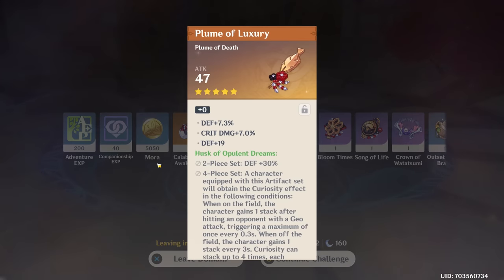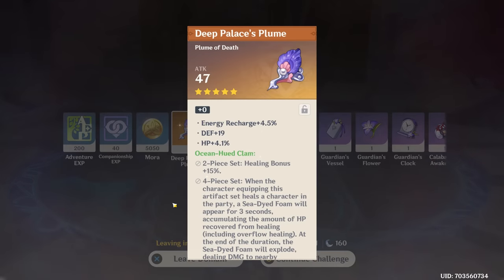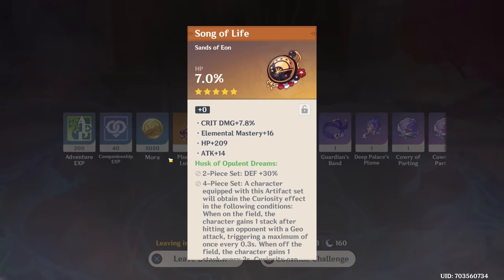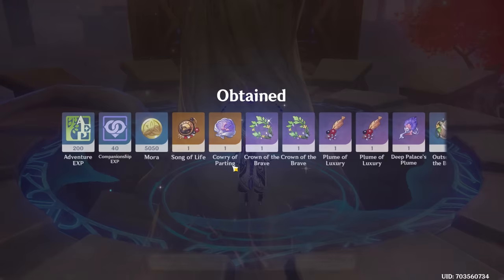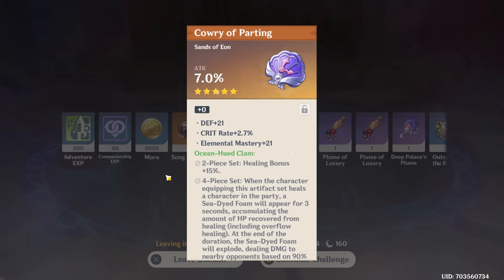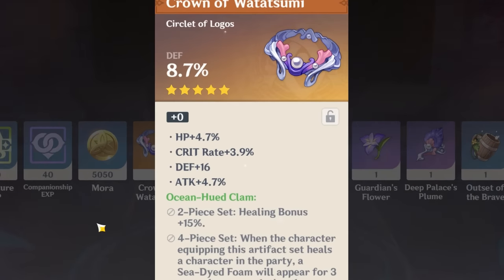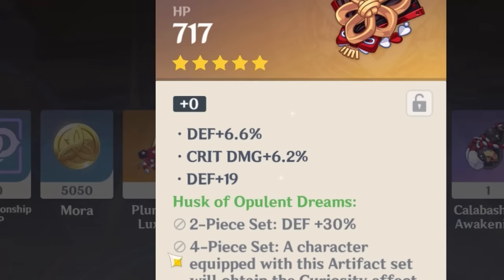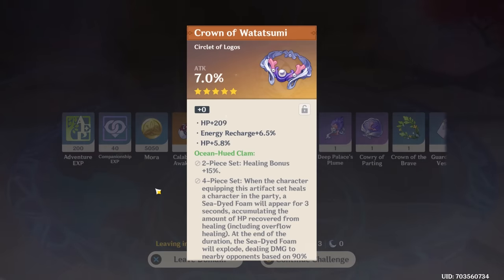Nope, HP main. This one is decent — I'd say pretty good. Trash, also trash. That was nice. Bad, bad. This is a really good piece for Yun now, I think, not bad. We're still looking for Ito pieces mostly. This isn't bad for maybe a DPS healer at some point but I don't need a million sets for DPS healers. Defense crit damage — this is not too bad, I'm gonna lock this. I think this is pretty good. This isn't though — garbage.